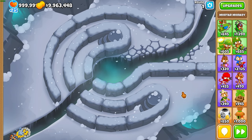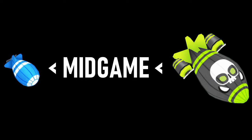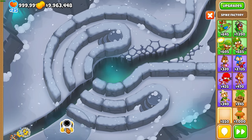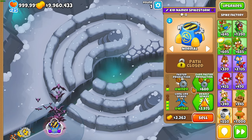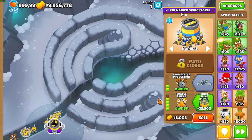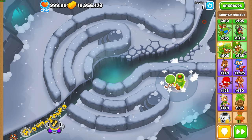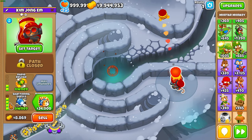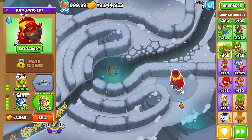The mid-game refers to rounds 41 through 79 — after the round 40 Moab and before the round 80 ZOMG. The best mid-games consist of towers that already build into towers you know will be in your late game. We know we're getting Permaspike for late-game cleanup, so a great mid-game tower is Deadly Spikes for mid-game cleanup. Same goes for Bloonsync: we know we're getting it late-game, so we can get Shattering mid-game and use that as our Moab damage for the mid-game.